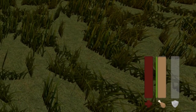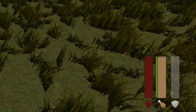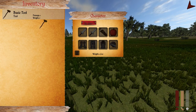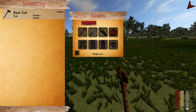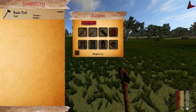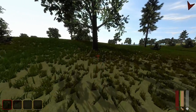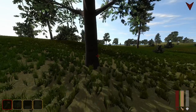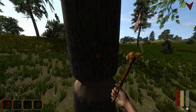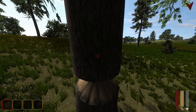Alright, so at first glance we have a health meter, hunger meter, armor meter or something, and a little thing pointing us somewhere. Basic tool — it kind of looks like a hatchet. Maybe the little arrow actually points us towards the area where we spawned in. Let's see if we can collect materials. The little green meter is energy or stamina.